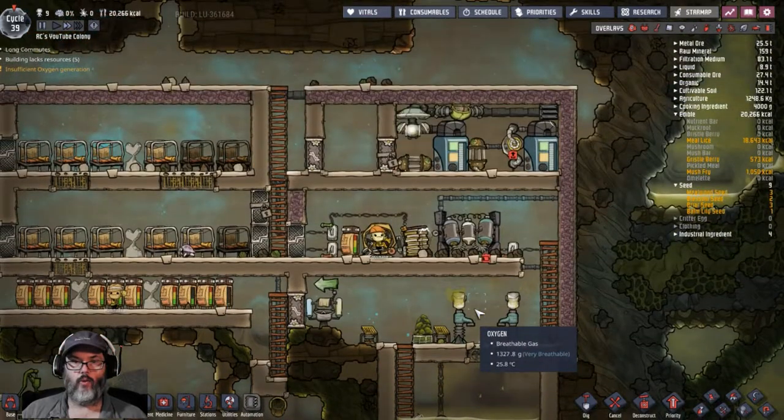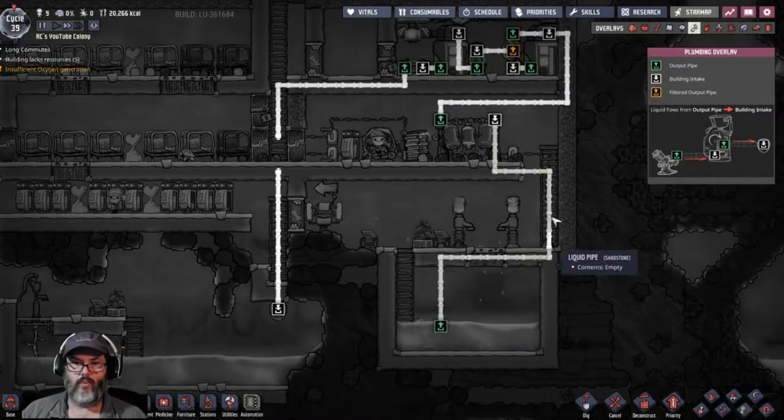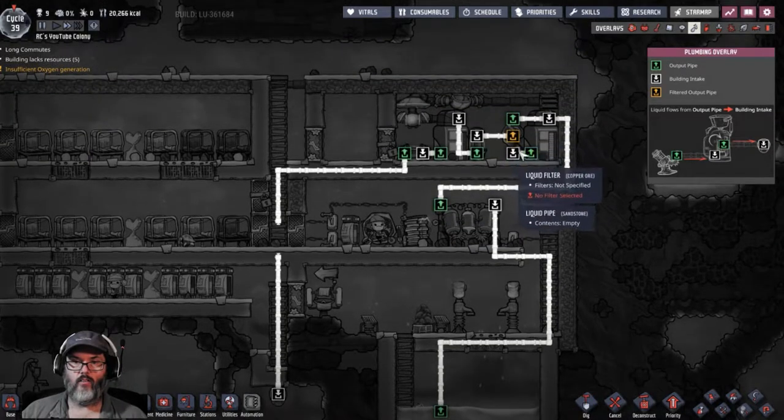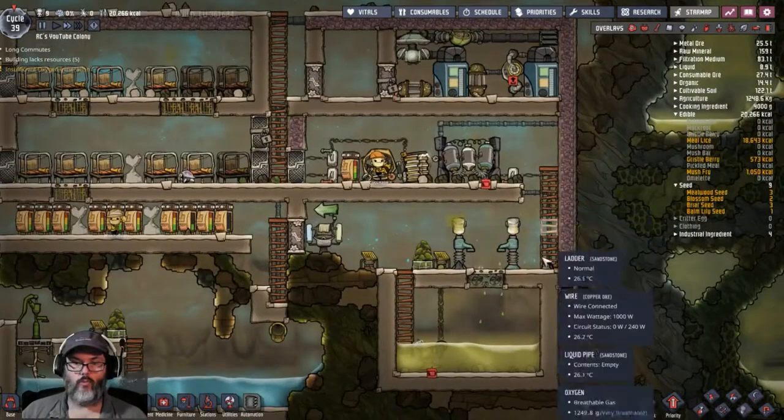I'm trying to think what we've got going on up here. Let's look at the plumbing — all right, this goes into here, this goes up into here. I don't have switches on there; switches would probably be good.